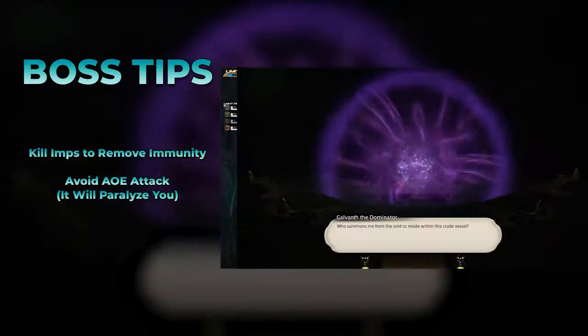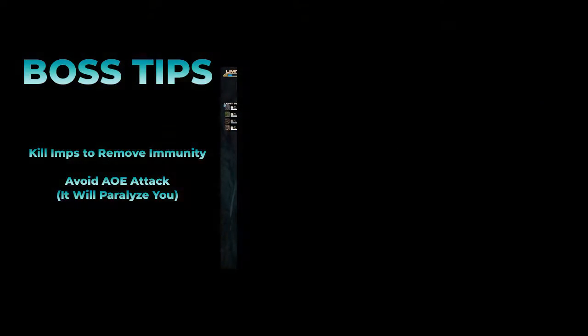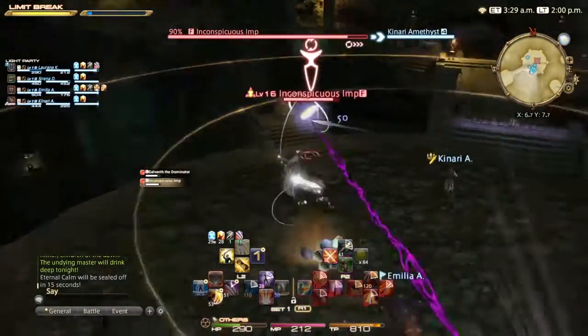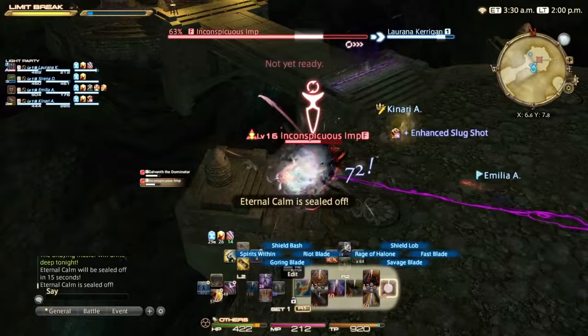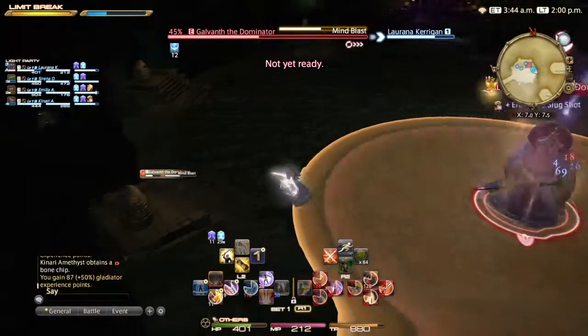Finally, the dungeon boss, Galvanth the Dominator. Similar to the Priest, this boss will spawn minions. He'll spawn an Imp with a purple beam attached to him when he reaches 80% health, making Galvanth immune to attacks. Kill the Imp and go back to dealing with the boss. If you avoid his AoE attack, Mind Blast, and keep at it, victory will come easily enough.